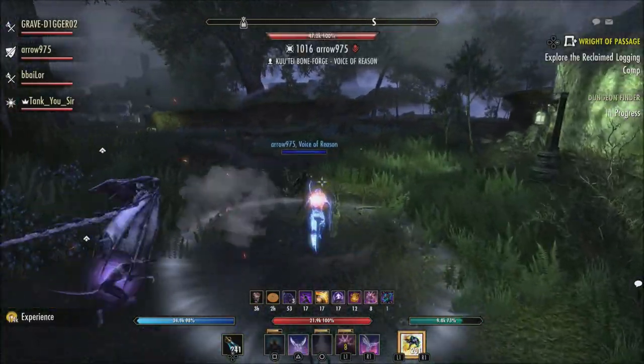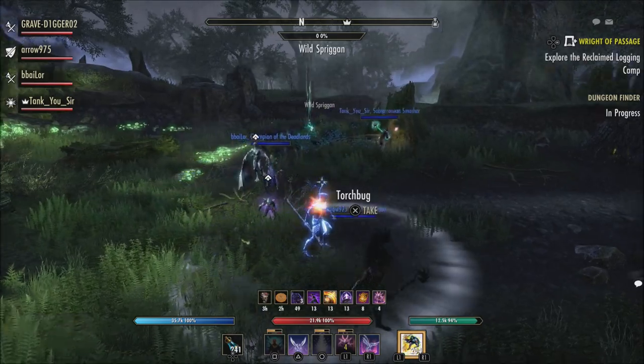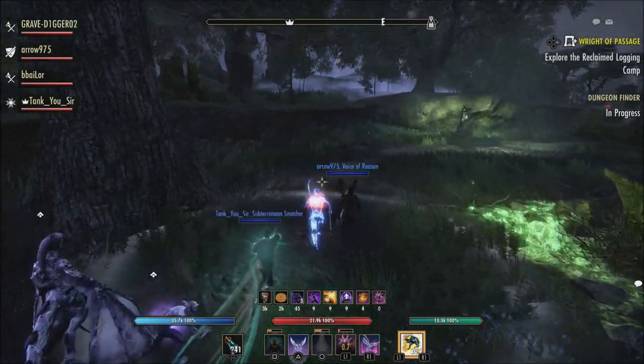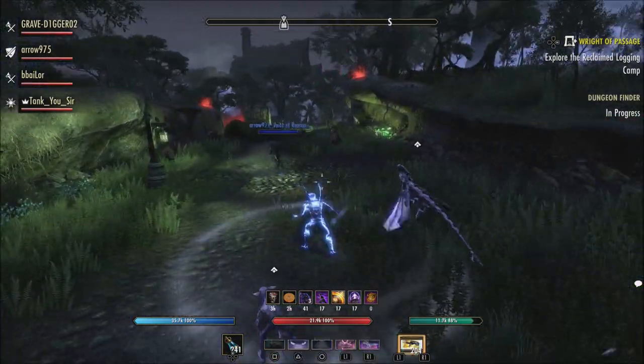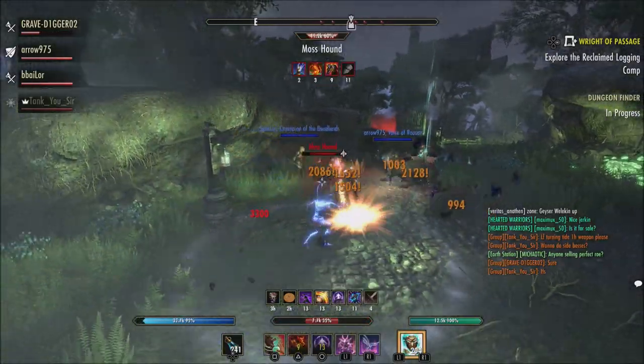I know a lot of people were complaining about this — they were saying that it was showing a lot of different things not being done. I noticed on my particular map that it was showing world bosses and even some of the public dungeons as not being completed. Hopefully that will be fixed now and everything will be shown correctly on your map when looking at the overall map of Tamriel.